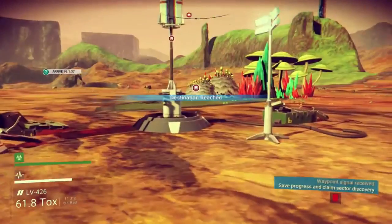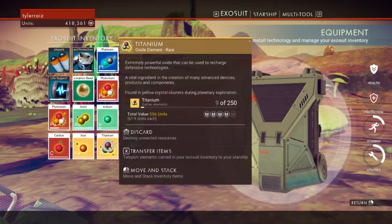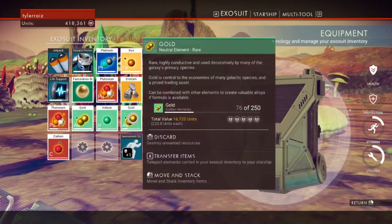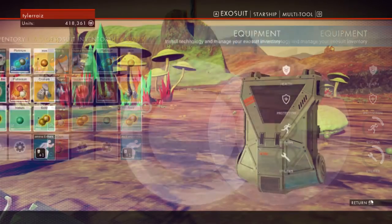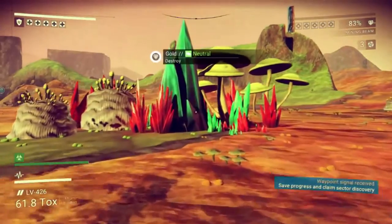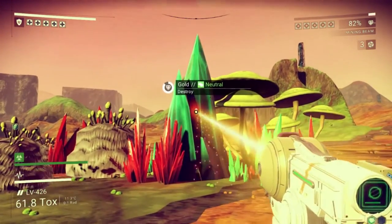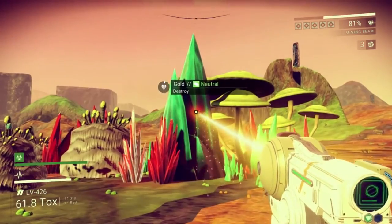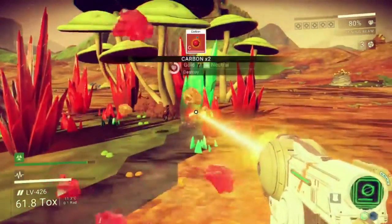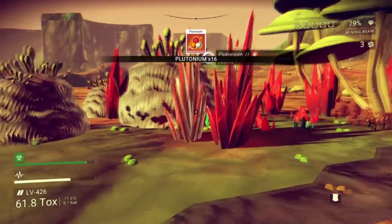Let me get the emerald first — do I have space? Is there any gold in here? No. Oh that's gold — I thought it was emerald. Why is it green? Green gold — who's ever heard of green gold? It should be gold gold. Whatever. Plutonium is always red though.